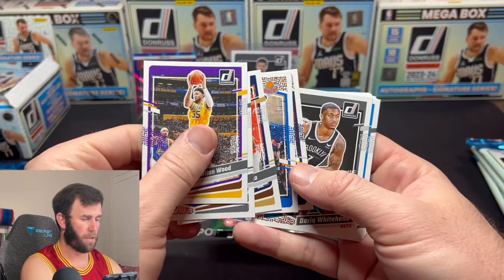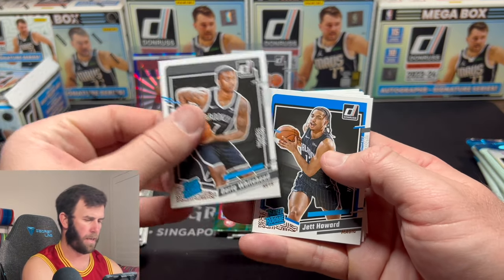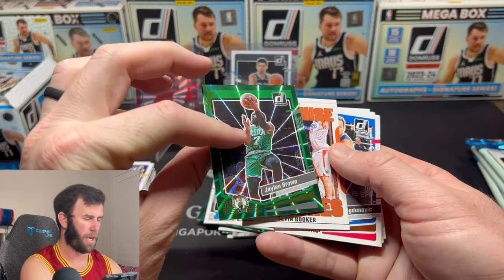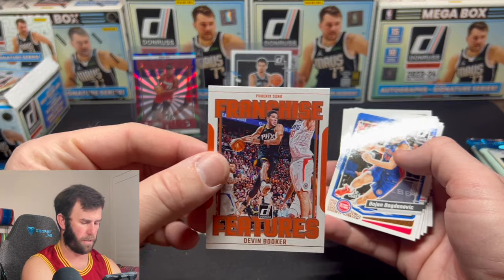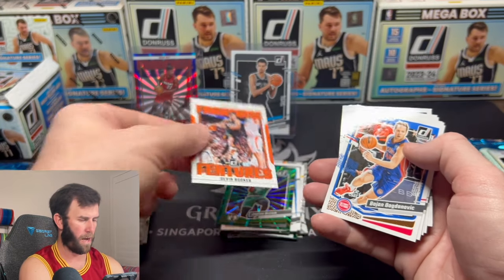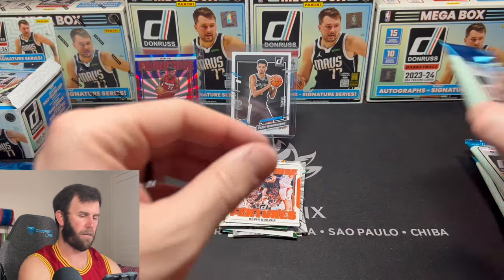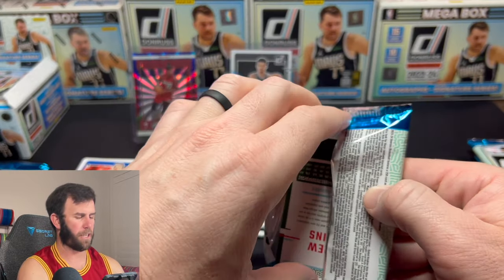Darik Whitehead — he's got similar colors to Wembanyama so people aren't going to be happy with him either. Jaylen Brown on the green, and a Devon Booker — that's a sick card, I love the orange on that. Looks really cool. Still all base, Zion in the back.